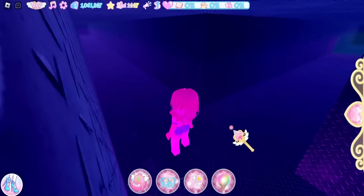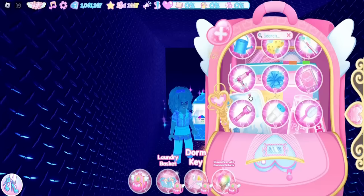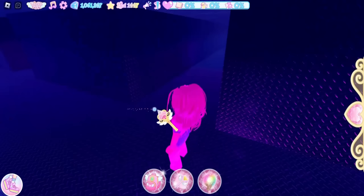The chest in the secret wall contains a flashlight. If you're wondering where your flashlight went, it went into your backpack — it is a backpack item. Leave this area, take a right, and then another right.